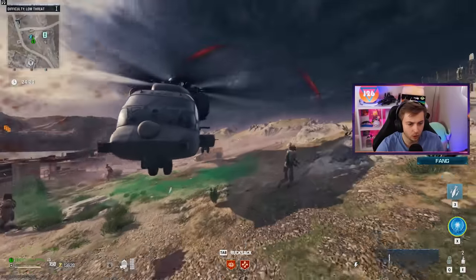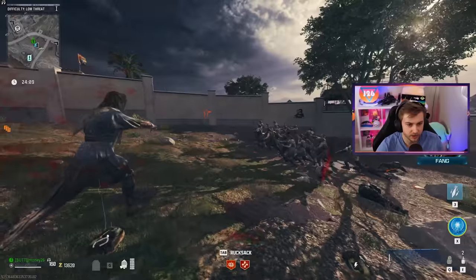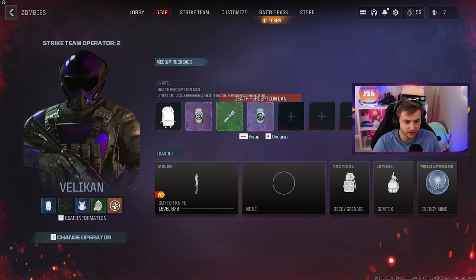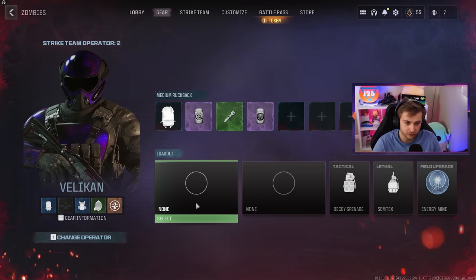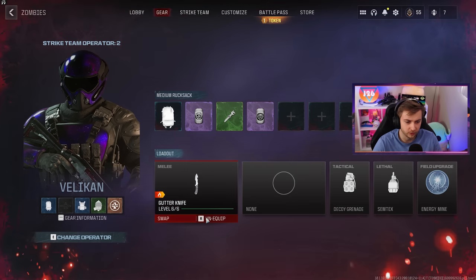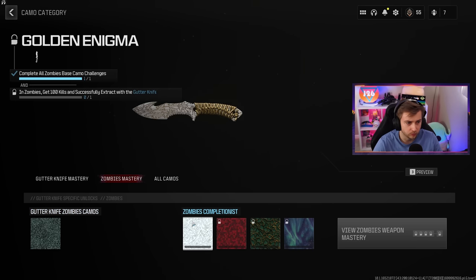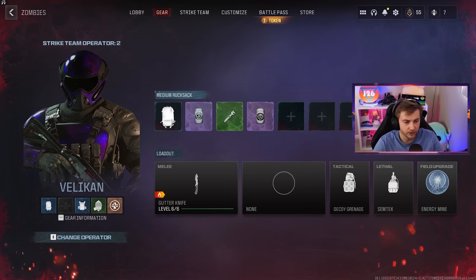The server crashed — looks like we're getting on here with nothing. Maybe they'll let me keep my stuff. They did — all of it, actually — and I got my levels. New exploit: crash the server in hopes you keep your stuff. No, don't do that. But we kept our camo, we just need to exfil with it now. Kind of lame that we couldn't get the whole exfil part done before it crashed. They gave me the same spawn as last time — interesting.